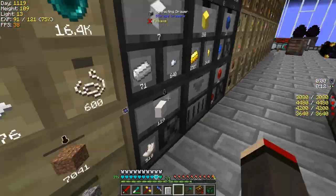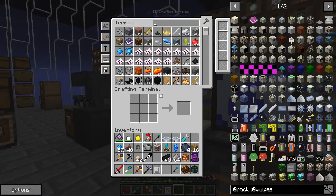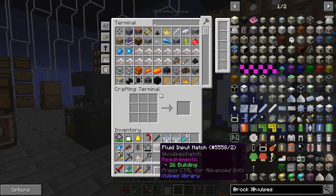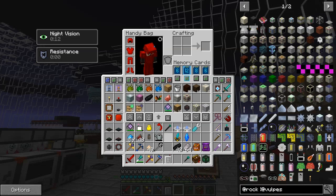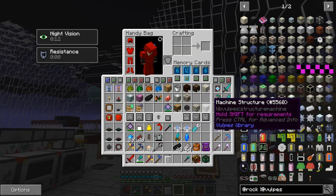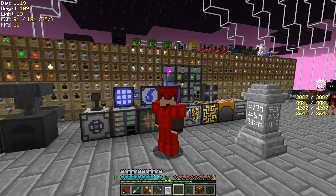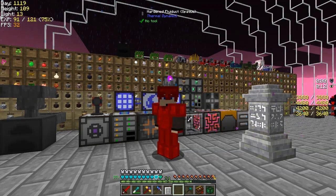Let's get rid of as much as we can. It drops some stuff on the floor. Let's get rid of the silicon wafers and the fluid input hatch - put it away into this area where the rest of the stuff is. So that's it for this episode. I hope you've enjoyed it - a lot of crafting, quite a few quests sorted out in this particular episode. Until next time, I wish you all the best. Bye for now.